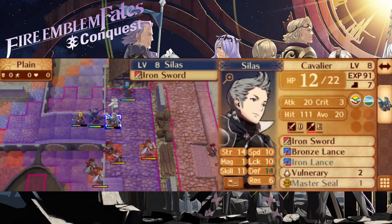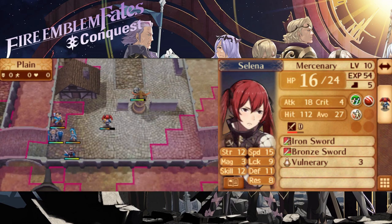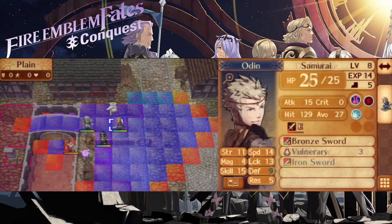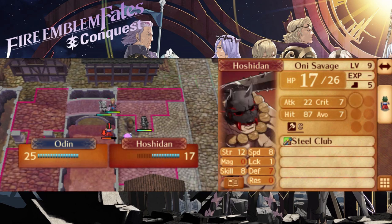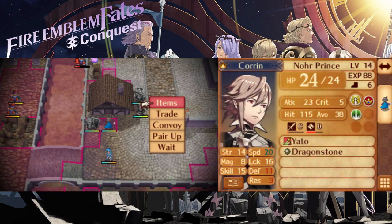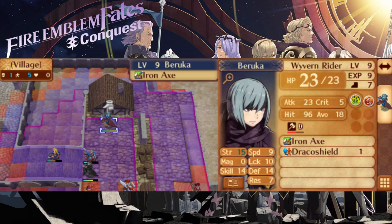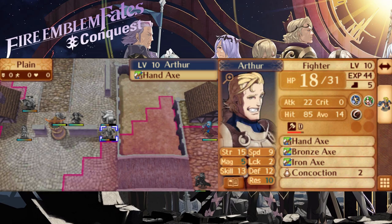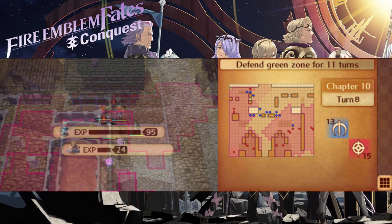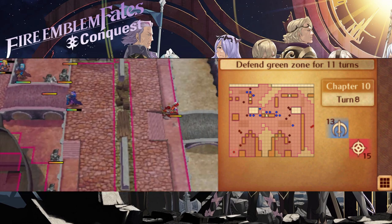As turn 8 rolls in, I realize that my eastern flank is very vulnerable and I am about to be attacked by a lot of units at once. I make the decision to retrieve my weaker units further back to lure the flyers closer to the ballista, but I leave Camilla on the front lines as there is literally no chance of them managing to take her down without archer support. The axe users coming from the west can sometimes be really tricky to deal with, as some of them are paired up and a lot of them have ranged throwing clubs. The fire orb certainly helps, but Nyx is very exposed to being killed by a dual strike, so you need to leave at least some units behind for defense. You can see how the enemy AI fully utilizes its movement to get as close to the green line as possible while still attacking.